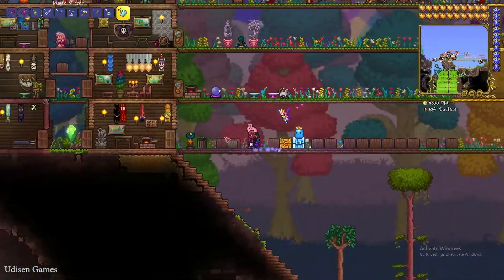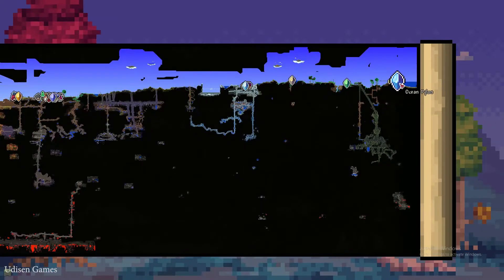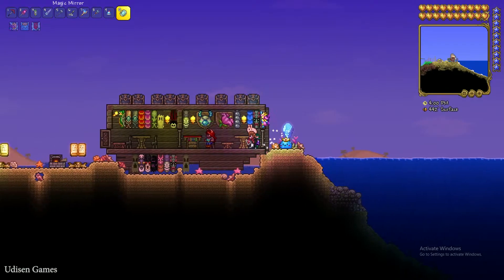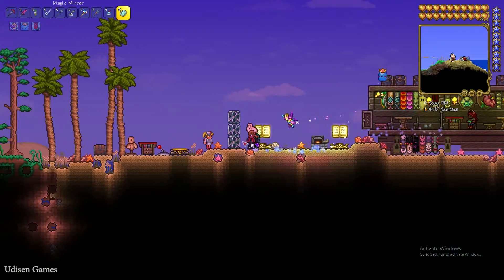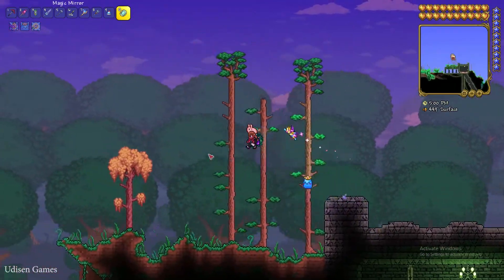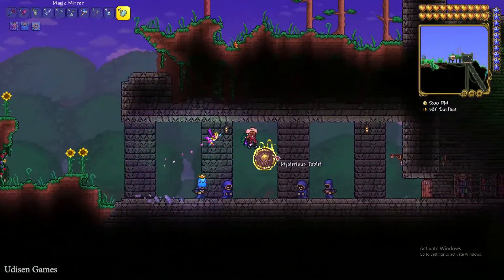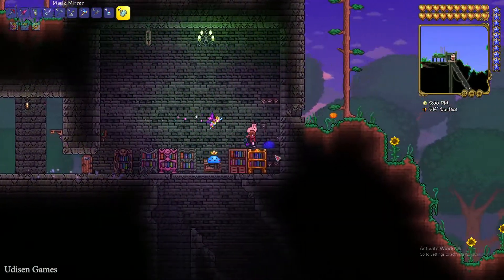After that, you must go into the dungeon and kill the Skeletron boss. Go to the dungeon at night time, talk with the old man, press Curse, and after that you activate the Skeletron boss and kill it.